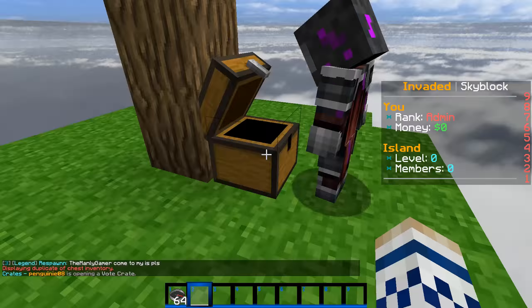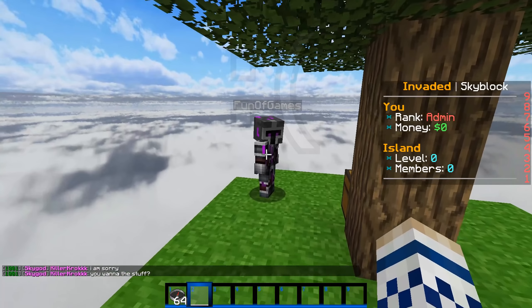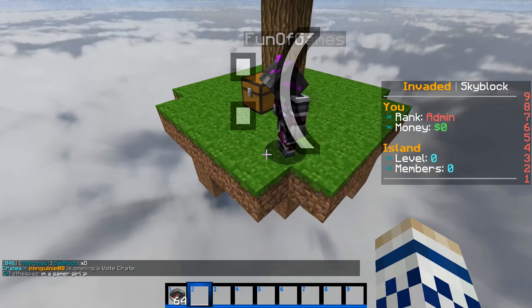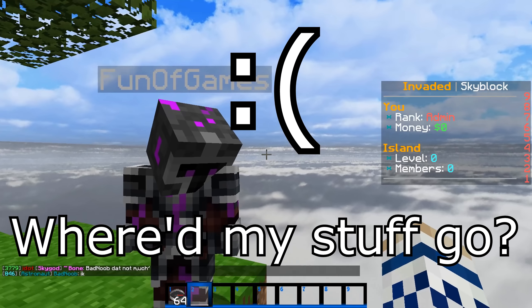That sign said my name — that's evidence we need to remove. Is he gonna say anything in chat? He's just kind of looking around like what's happening, looking down like he's sad, like 'where'd my stuff go?'